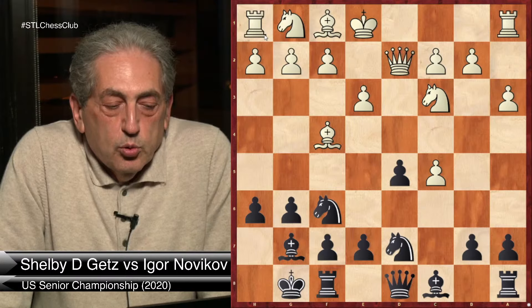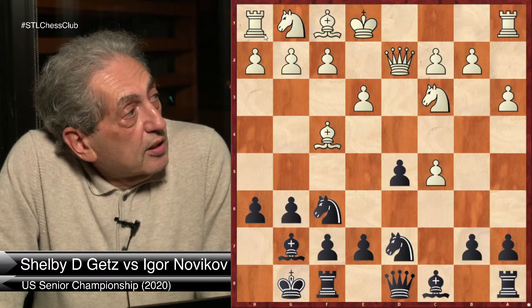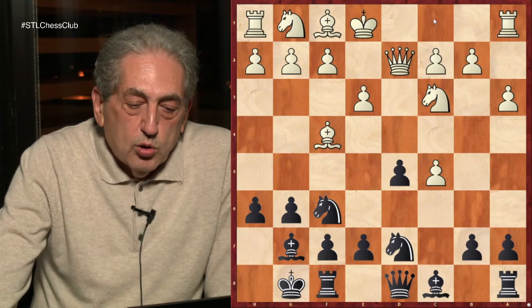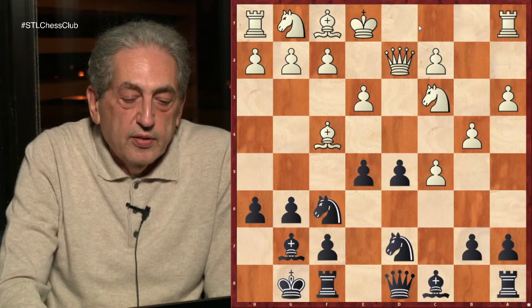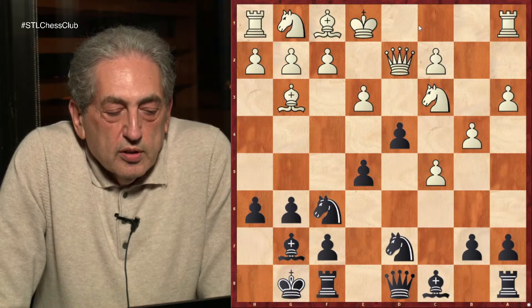What can White do here? He can castle or play b4, again protecting his pawn on c5. In the game my opponent castled. But let's look at what can happen after b4. Then Black is ready to break the center: e5, Bg3, and d4. Exd4 is very dangerous, opening another file in the center where the rook can come into play after Re8. White plays Nb5 with the idea of putting the knight on d6.